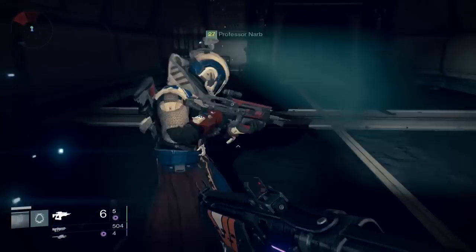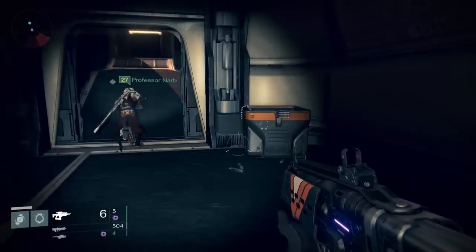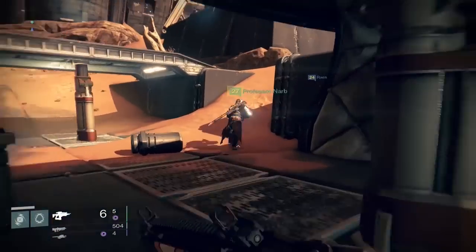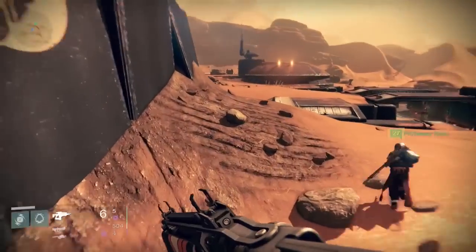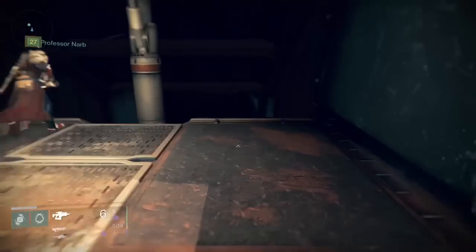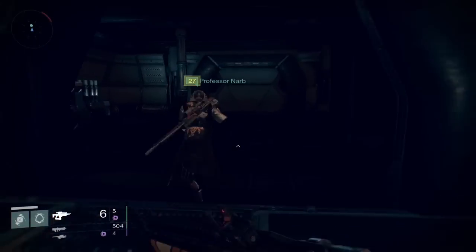Sometimes when you get to a chest you'll get anywhere between one relic iron to up to twelve — I believe twelve is the maximum. You'll also have a chance of getting a couple of engrams; you might even get some legendary ones. So it's worth doing this even if you're not specifically looking for relic irons and just want to farm a bunch of chests.